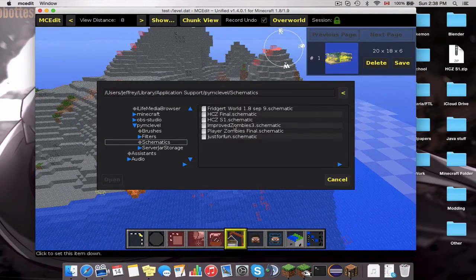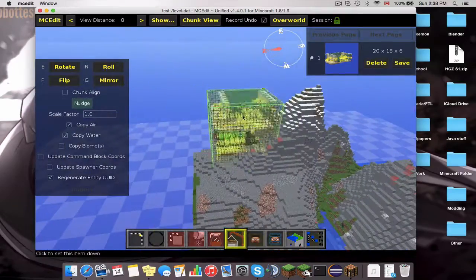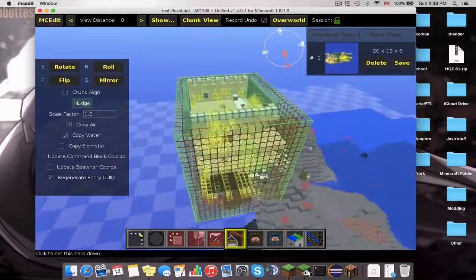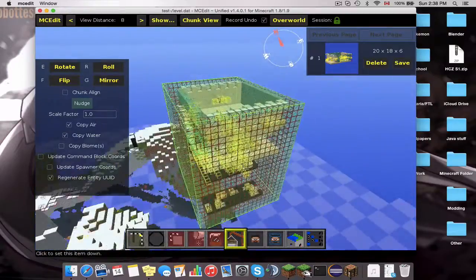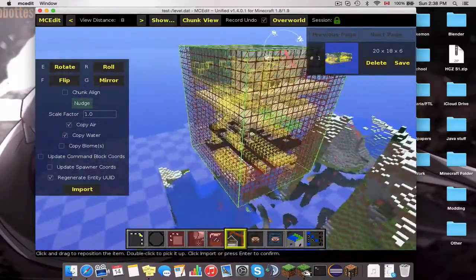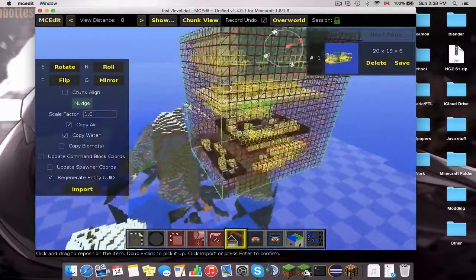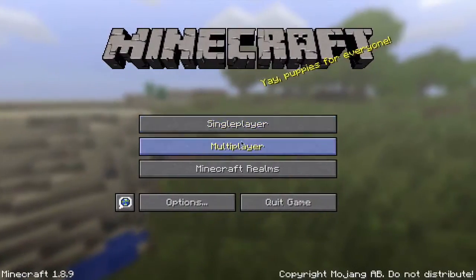Hit the number 6 to bring up our schematics. As you can see, we have Season 1. You can place this wherever in the world you want. I would recommend keeping it within the 2000 by 2000 world border, because this automatically sets a world border from negative 2000 to positive 2000. Place it where you want your HCZ to be, then hit Import. Save that and go back into your world.